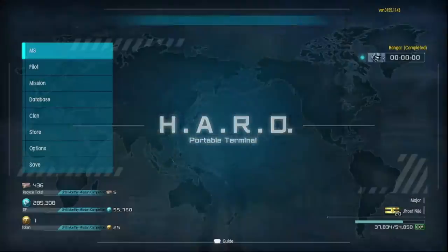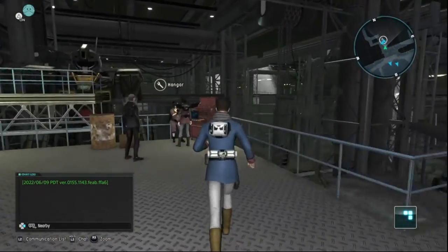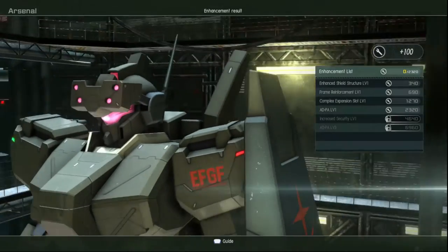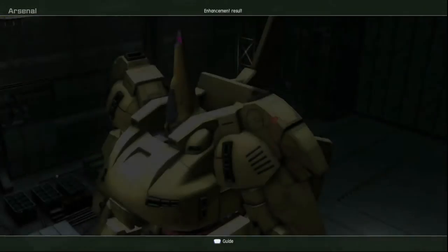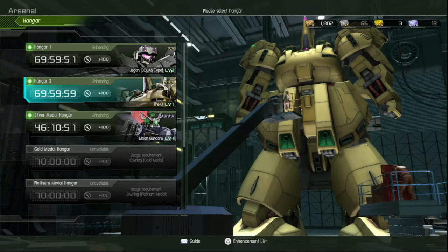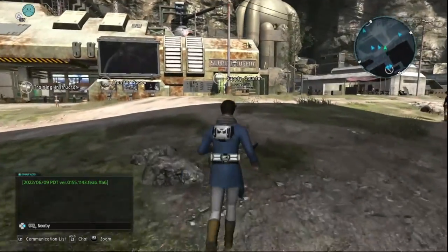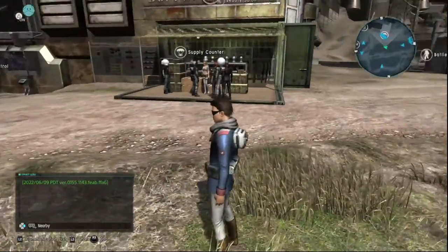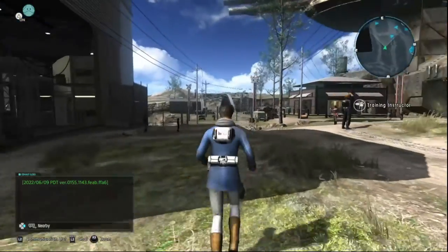I don't know if we're gonna do guns — we could do a number of things to keep that going. If you have any ideas of what you'd like to see, please let me know in the comments. We could also track how many weeks the Jesta's not in the game, because it should be in the game already. Or how many weeks till the next 700-cost suit — what would be the next big 700?